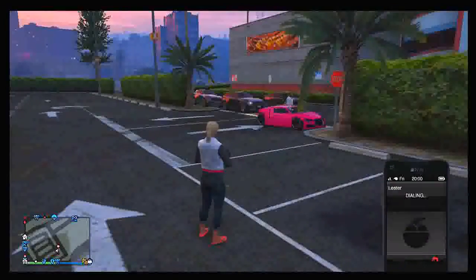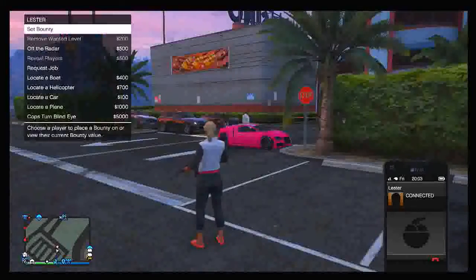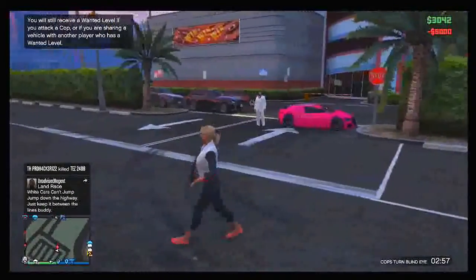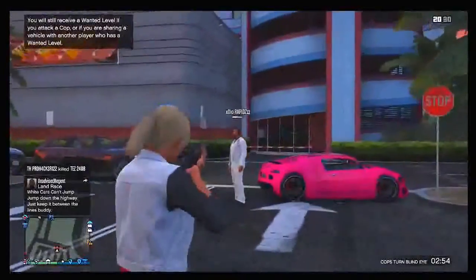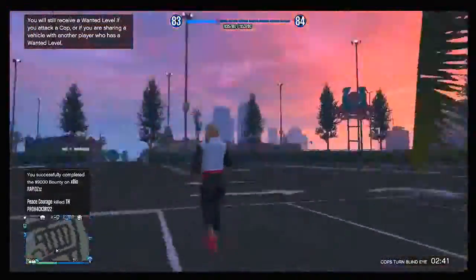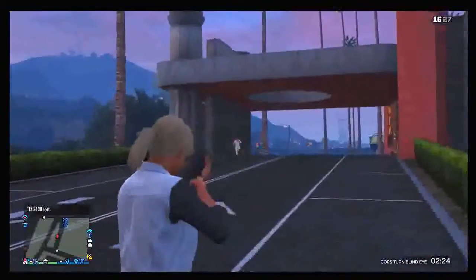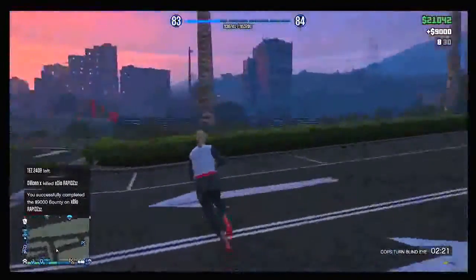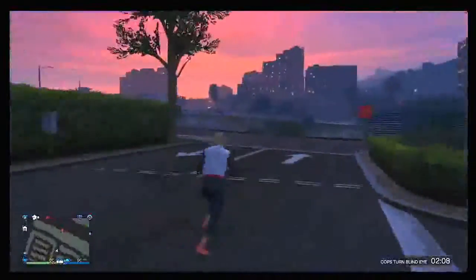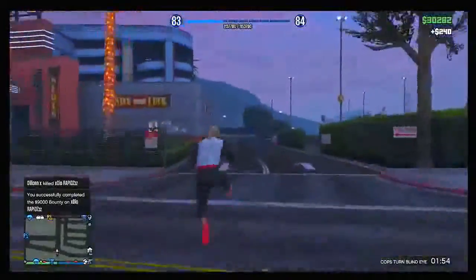Here is the other perspective of the glitch in play. My friend Voi has now initiated the glitch — he is now Michael from single player in an online session and he is going to place a bounty on my other friend's head, which will be an infinite bounty. Every single time my friend respawns he will respawn with a bounty on his head, and every time I go back to kill him I will gain $9,000 and $2,000 reputation, making this glitch absolutely insane.